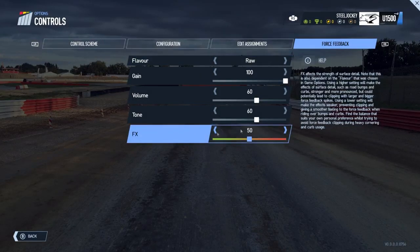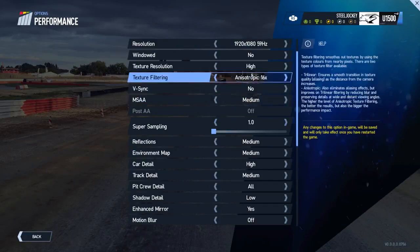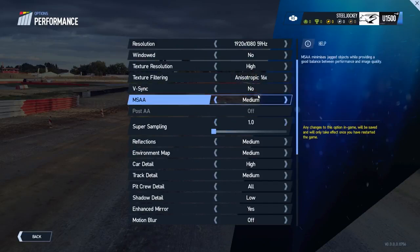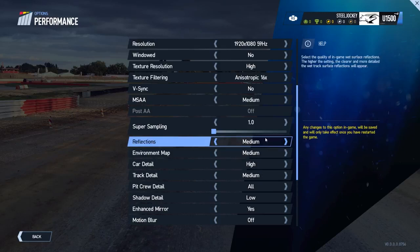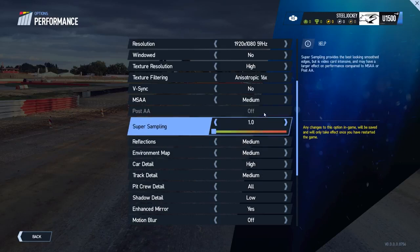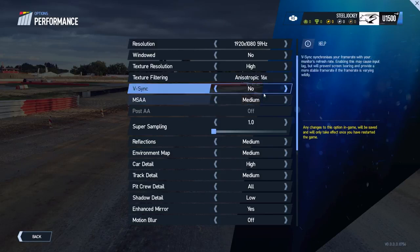The next section is performance settings — this is on PC, though Xbox will have nearly all of these options too. You can set your resolution and choose whether the screen is windowed or not. You then have texture resolution, texture filtering, V-Sync, MSAA, post anti-aliasing, super sampling, reflections, environment map, car details, track details, pit crew details, shadow details, enhanced mirrors, and motion blur, all adjustable to your PC's performance.